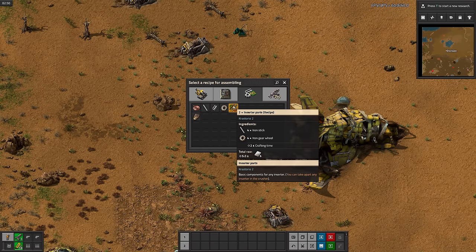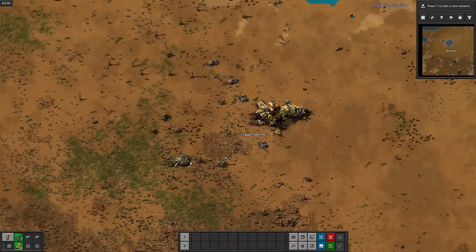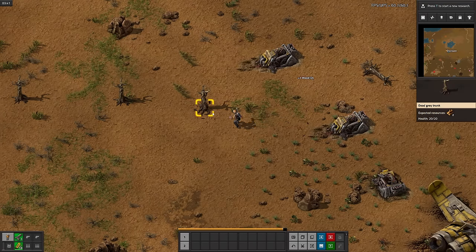We haven't even researched anything yet, and there's already some new stuff to worry about. Inserter parts? Weird. Now that all the rocket bits are picked up, I'll grab some wood to make power poles and hook everything up.